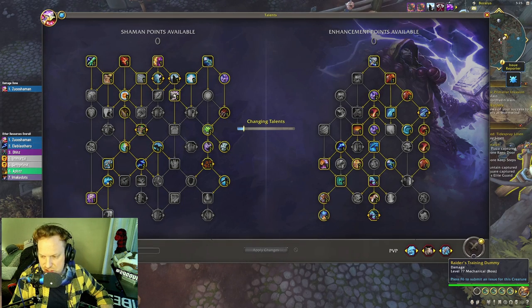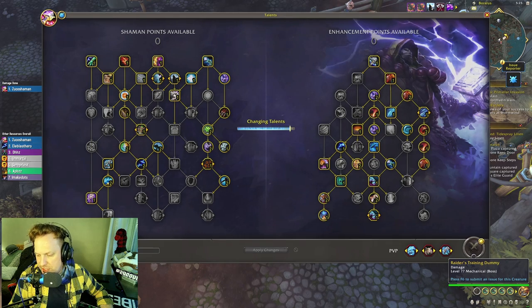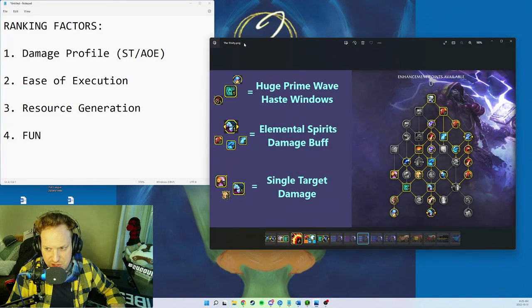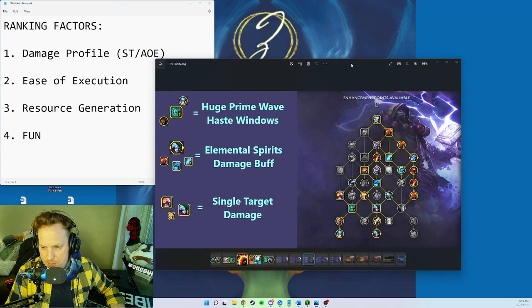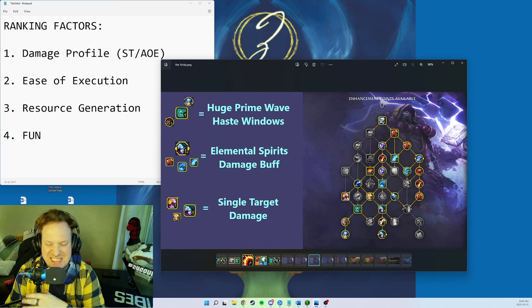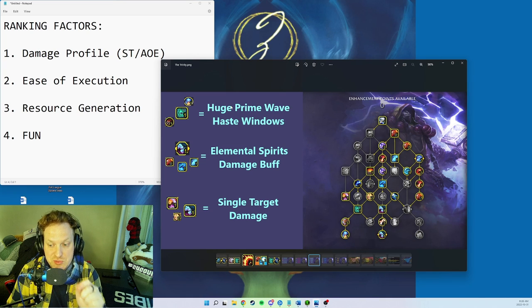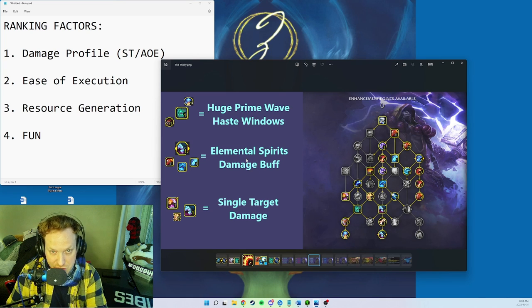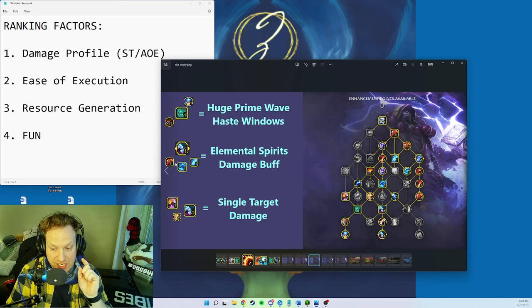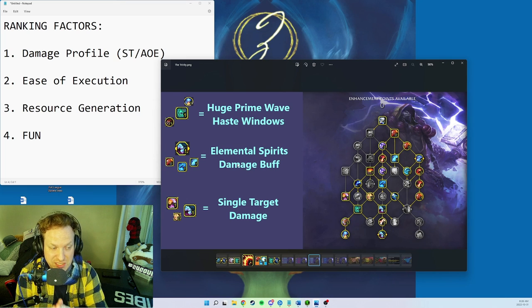Build number four: The Trinity. This build has Primordial Wave, Ice Strike, Hailstorm, Elemental Dogs, and Elemental Blast — it has everything. It has huge Primordial Wave haste windows and takes advantage of the Elemental Spirits damage buff the most out of any build. You're hitting Fire spells, Nature spells, and Frost spells — you almost never press Storm Strike.